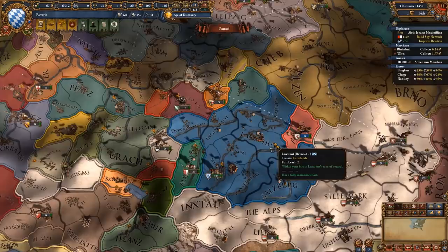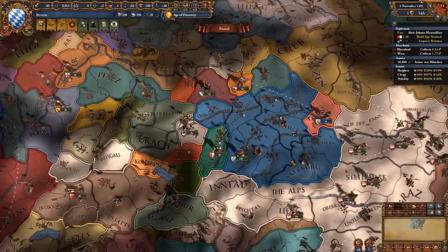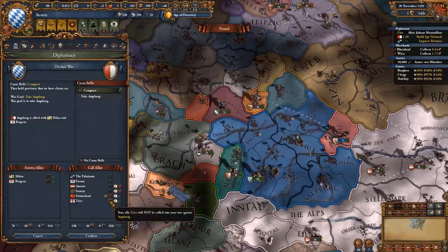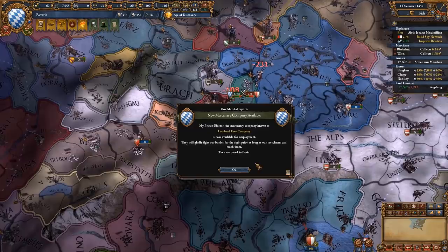I skipped forward a little bit because I managed to get relations with the Palatinate above zero, which means that even if my main ruler dies I'm still going to keep the personal union. I also wanted to wait to get my aggressive expansion down since I wouldn't otherwise be able to vassalize Augsburg. I'm gonna call Trier and Switzerland into this war, rush for Augsburg, then piece out the Milanese and Bregenz. I only want to vassalize Augsburg and just take cash from the other two.